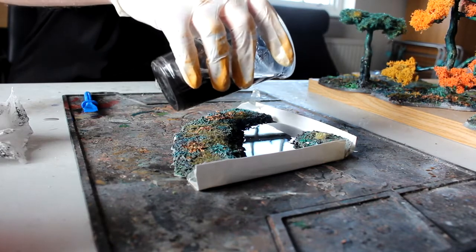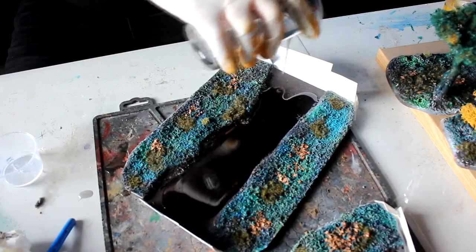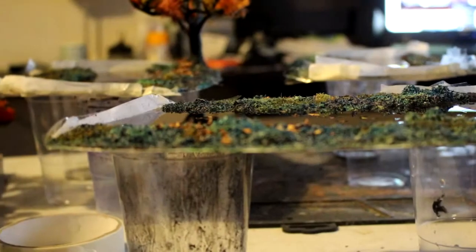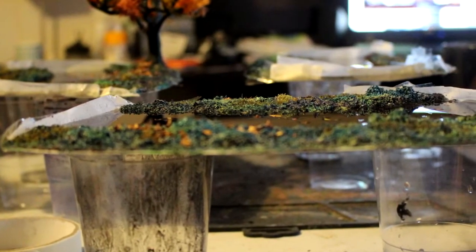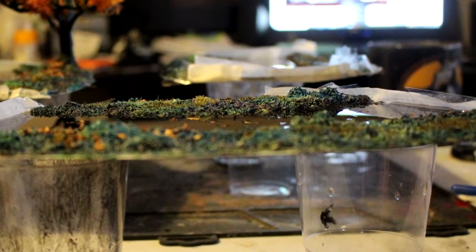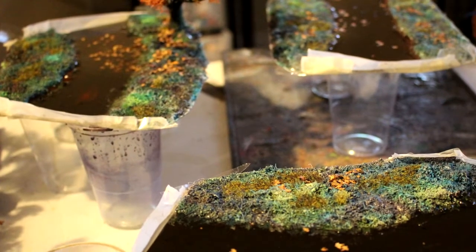Now I poured this all wrong — don't follow me. I sealed it up incorrectly. I would have just used layer on layer of masking tape, but I decided to put some cardboard in there and that didn't work — the first couple leaked a little bit. But as you can see, it pours on really easily and gives a really nice dark river effect.